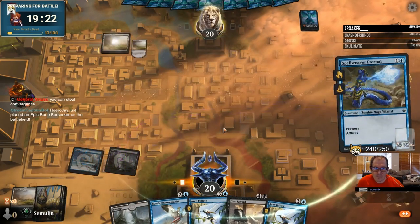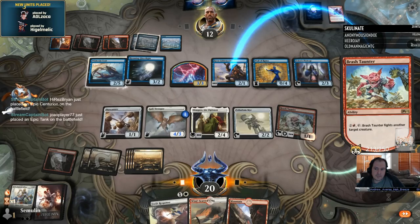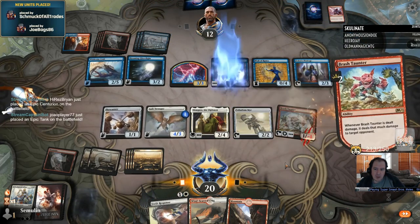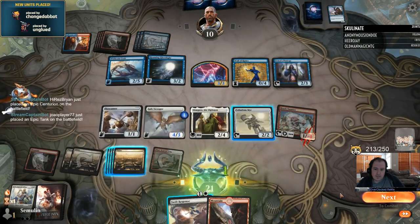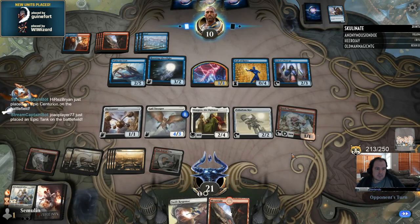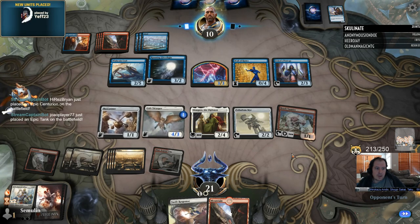Windscarred Crag — land, enters tapped, gain one life, tap for red or white. We talked about how good these types of lands are in the building a mana base episode, but they're even more useful when splashing. If you're playing a blue-red deck and looking to splash a white card, one of these gives you a source of white without using up any of your land slots. What if you're a red-white deck looking to splash a blue card? Well, this still helps — you can include an island, and the Crag will have you covered by tapping for both of your other colors. Dual lands like Windscarred Crag also don't take up spell slots in your deck.